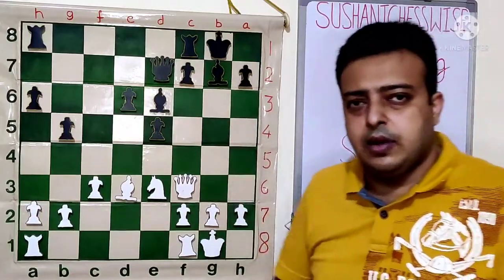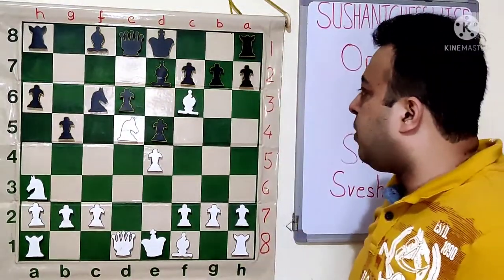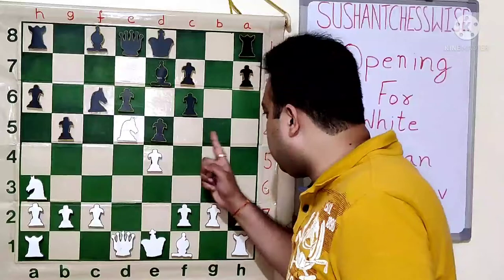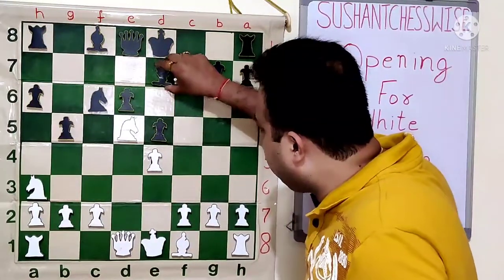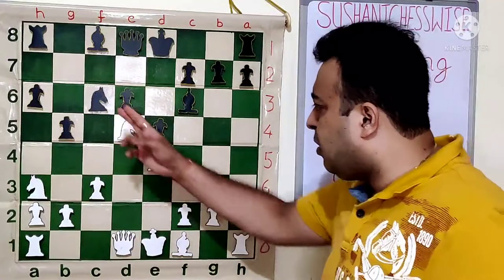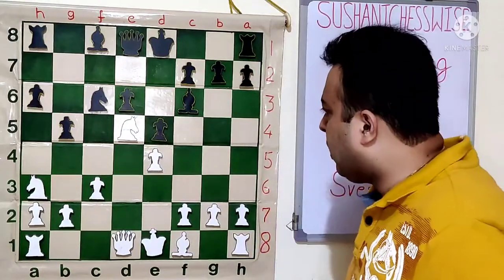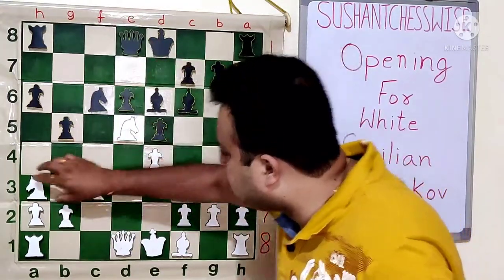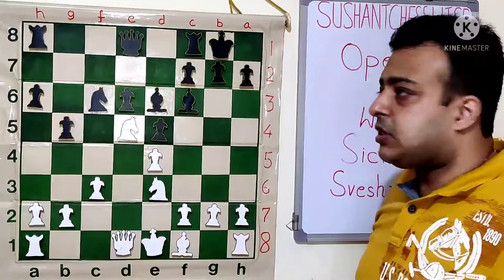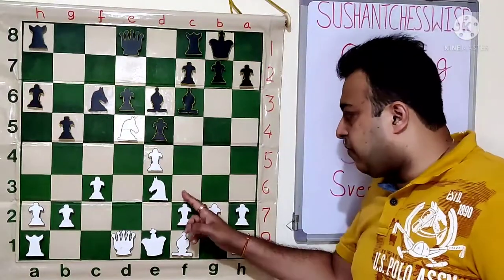In the main line, after Be7, white again goes Bxf6. Now gxf6 will make the E7 bishop somewhat bad, and white will have strong control on the F5 and D5 squares. After Bxf6, white goes C3 — this idea is very common. Black's knight is deprived of the D4 square and the white knight heads to E3. After the moves Be6, Nc2, castle, Ne3 — white is trying to keep control of the D5 square. The bishop will go to D3 and the queen reaches F3 or H5, giving a clear advantage to white.